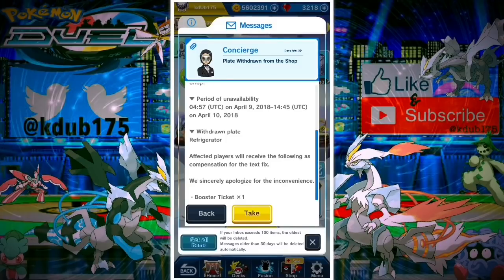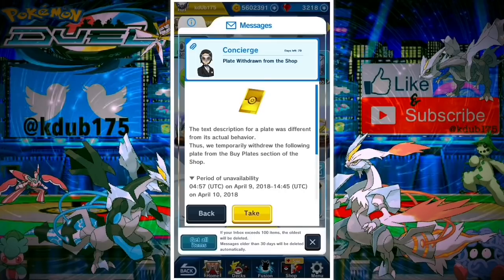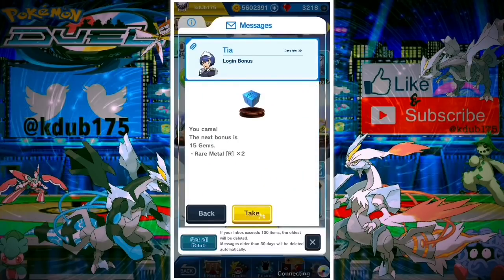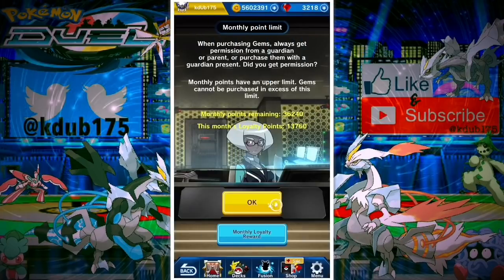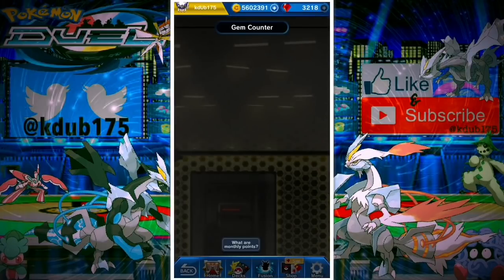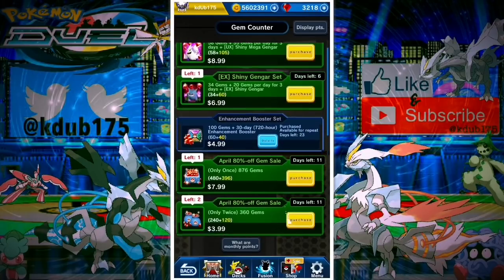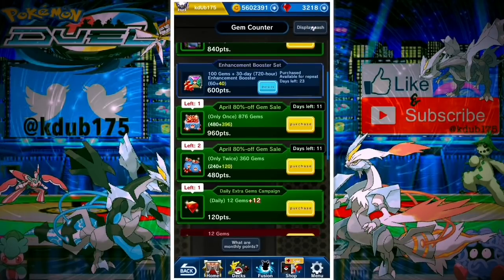I have Mega Gengar and Gengar already. I also got a booster ticket that showed up in my inbox today for the refrigerator plate — a withdrawn plate. I bought the plate, I still have it, but they gave me a booster ticket anyway. We'll take our monthly extra login bonus too. I'm kind of upset about how they did Shiny Mega Gengar — I really wanted to see a new ability, but there isn't one. So $8.99 and $6.99 just for a new skin. Also keep in mind: to evolve a shiny Pokémon you have to evolve from a shiny, so you have to buy the set.